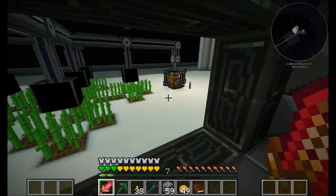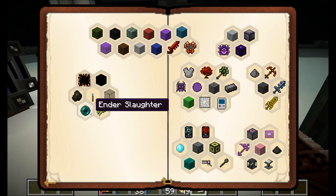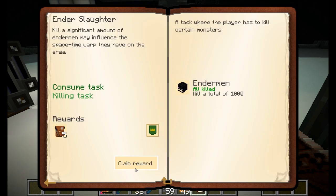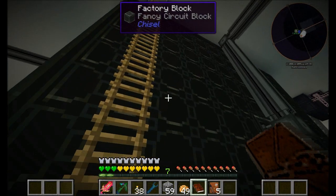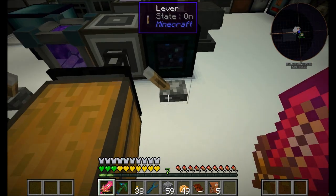Did you want to mark off the ender slaughter one? The one with the killing task of killing a thousand endermen? Yes, we can do that. I don't want to kill a thousand endermen. This is flagrant admin abuse. Flagrant. Oh look, we killed a thousand endermen. Go us. We're absolutely terrible people — who are awesome at this game.